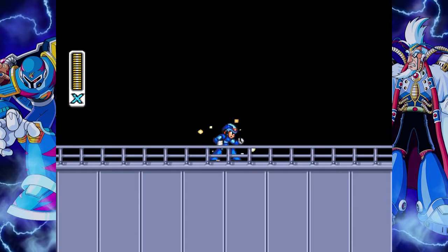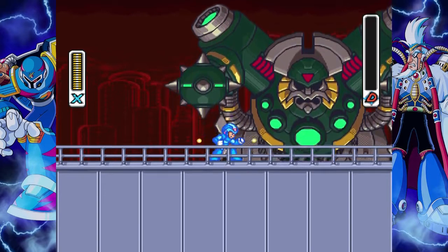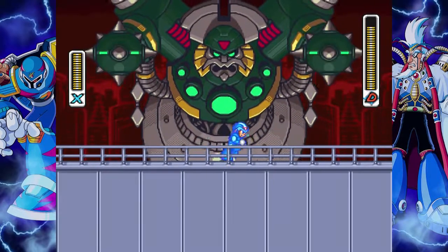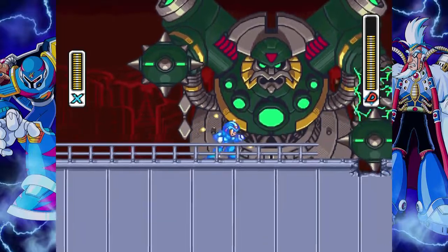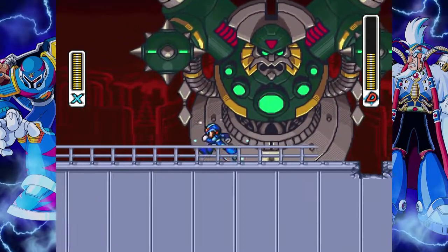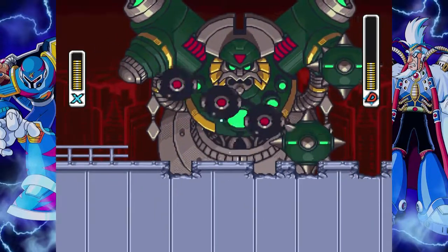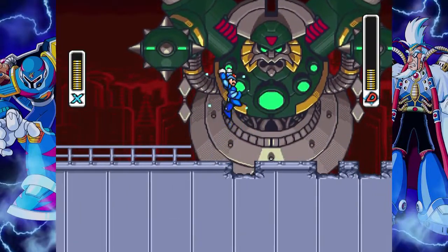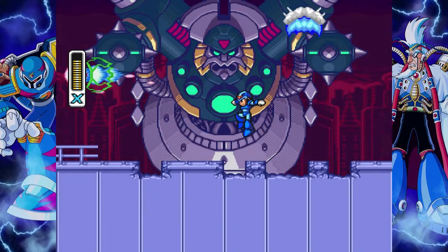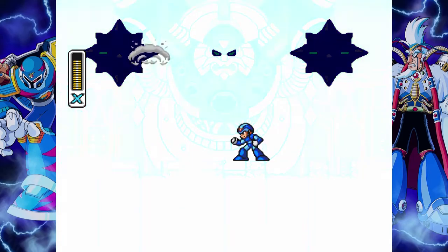This boss right here has a bobbing action where he bounces up and down. You've got to make sure he's bouncing low enough so that you can get him in the head. Just do your best to stay out of the way of those shots — it always gives you a little bit of a certain pattern. Not too bad; he goes down pretty easily.